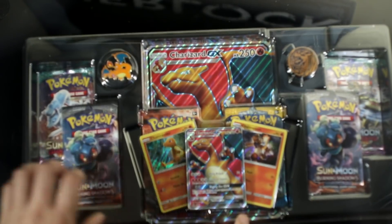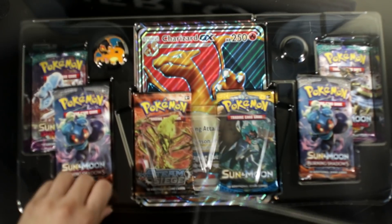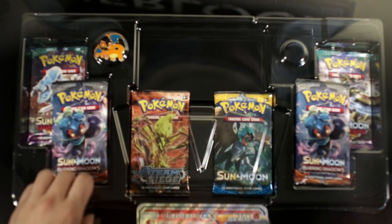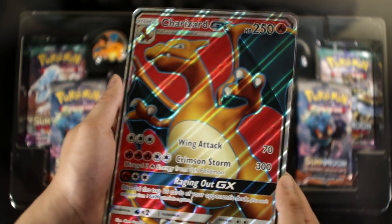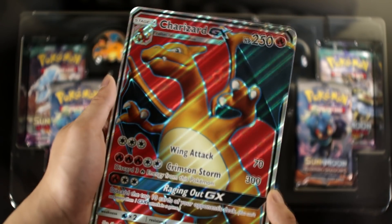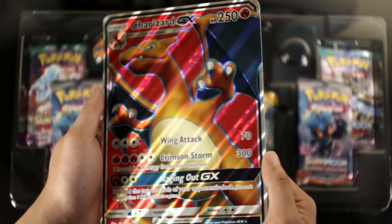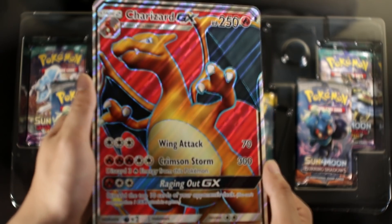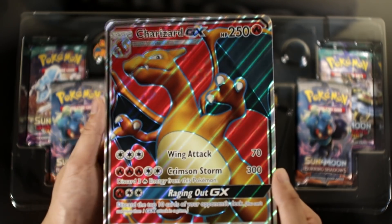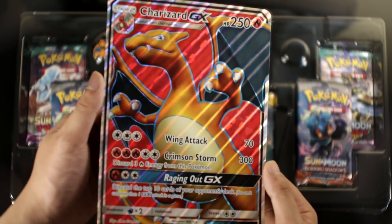We're just gonna open this up to give you guys a better look at everything inside — all the goodies, Kenet. You get this ready while I show them the big jumbo card. So there it is, guys — as promised, the Charizard Full Art Jumbo Card. Isn't it amazing? It's beautiful. This is definitely worth the money. It's the same as the Incineroar and other full arts, but I think they put a little bit more work on this one.